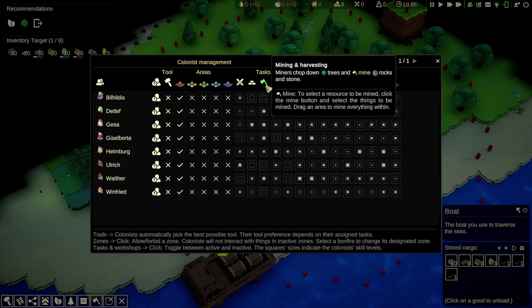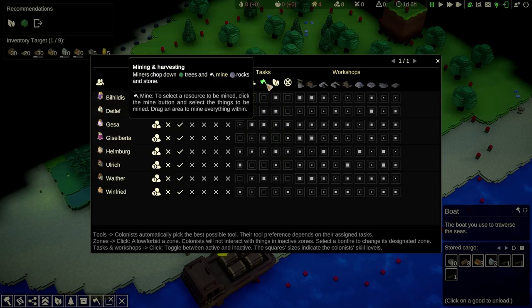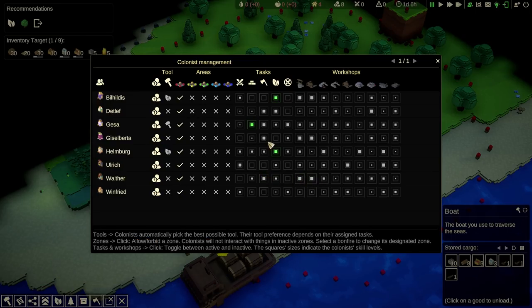You have combat, construction, mining and harvesting, farming, power. And then these over here are the work benches that they can work. A lot of these guys are actually good at harvesting. I think Gasai is going to be our main constructor. If you're not very good at something else, that's fine. We're going to get like two farmers — maybe these two guys.